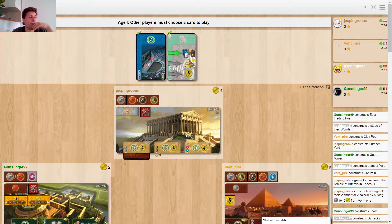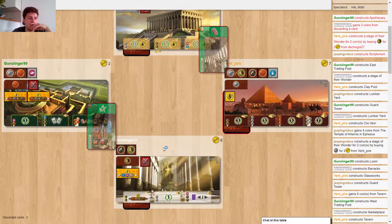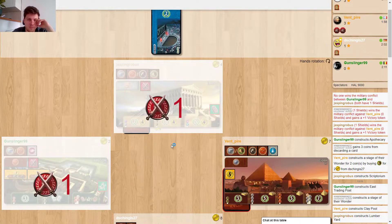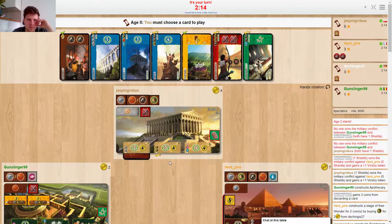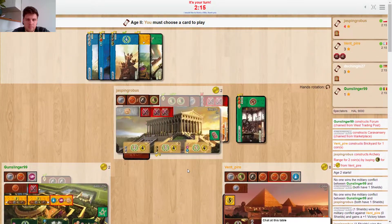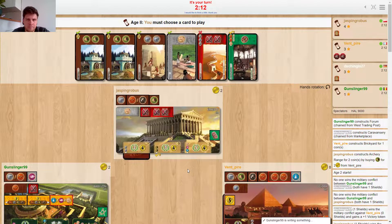I'm going to pay for red, actually. I don't have any free red for now. Let's see here. Very tricky hand. I said I'm going to pay for red, so I will just do that. Still very tricky. I would say it's super tricky.